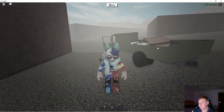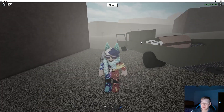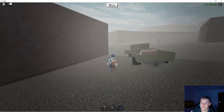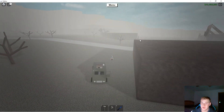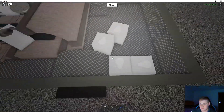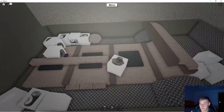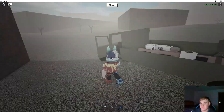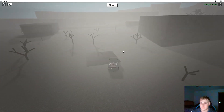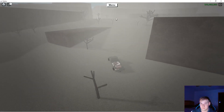Hey guys, welcome back to another Roblox Lumber Tycoon 2 video — this is Poke the Pro. Today I'm going to show you how to get the End Times Axe. You can only do it on October 31st, which today is. In order to do it you're going to need three items: a light bulb, a can of worms, and a bag of sand.